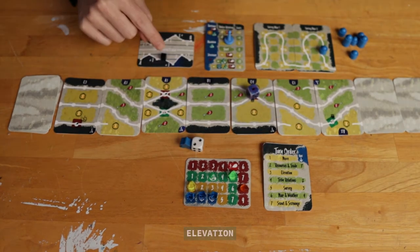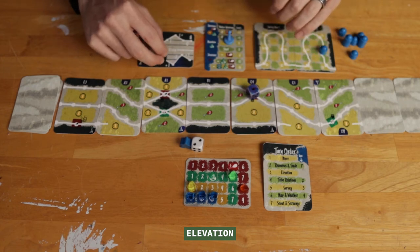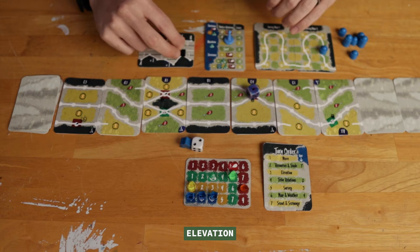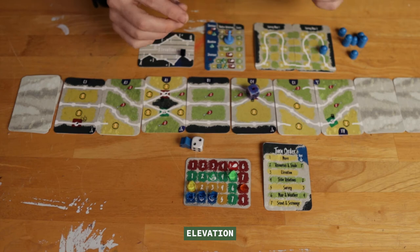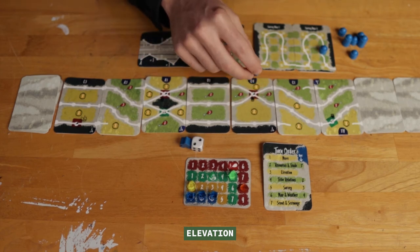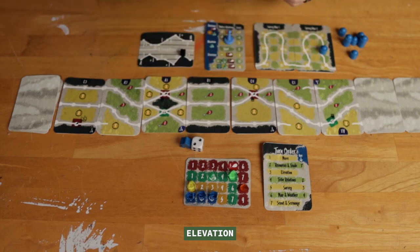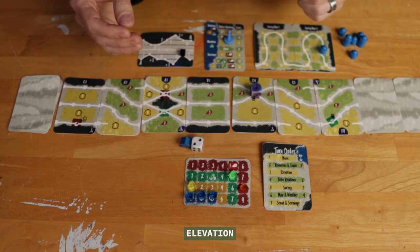Next is Elevation. I move this tracker forward by the number of regions I moved through that turn — I went through two, so I go plus one and minus two, leaving me with minus one. I have a one on the die so I subtract down to zero, which is okay, and it automatically pops back up to one. If you ever went below zero there would be a penalty.